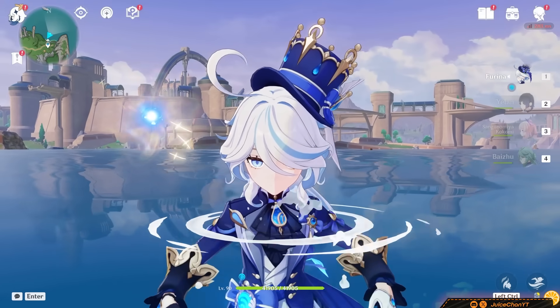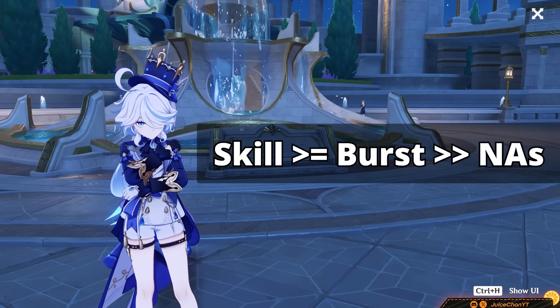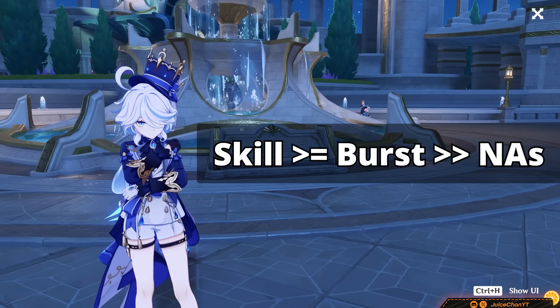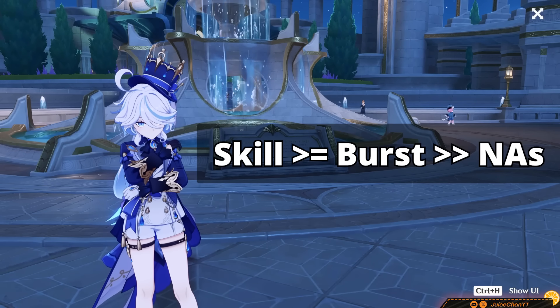Now for her talent priorities — they're pretty straightforward. Her kit is generally burst-based, so you always want to keep that leveled up. Her skill is very important too, as it's where all her DPS comes from. You don't have to bother leveling her normals, at least not until C6.